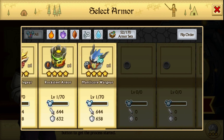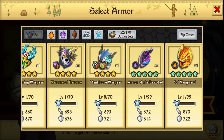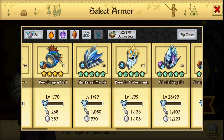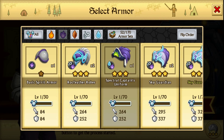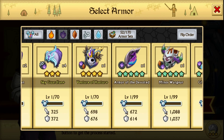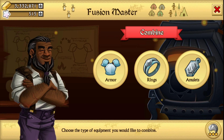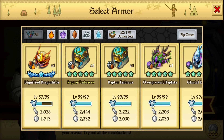Do we have anything else to fuse? I don't think we do, guys. Sadly no — all we have is earth. We have no water, no spirits, and everything else is earth. So thanks guys for watching — please leave a like if you want more, subscribe, check out all my videos, and I'll see you guys. Bye!